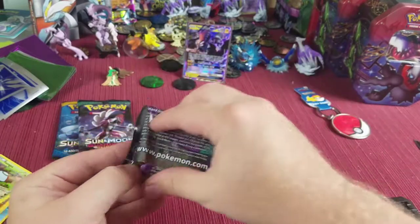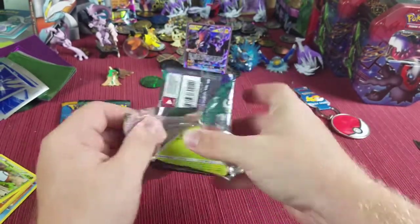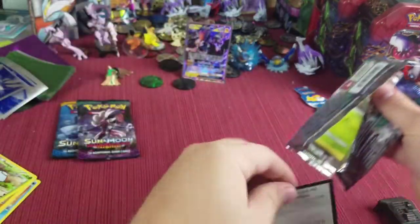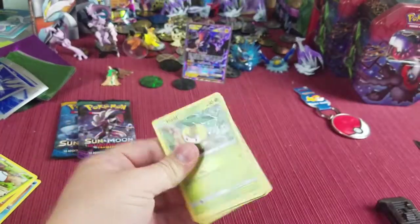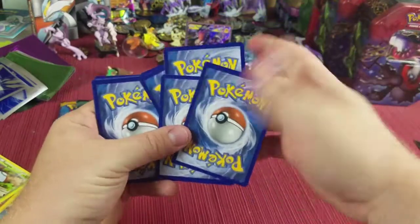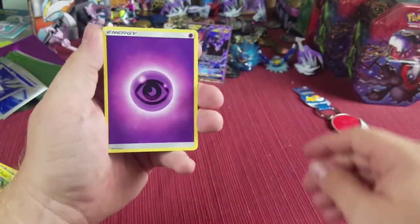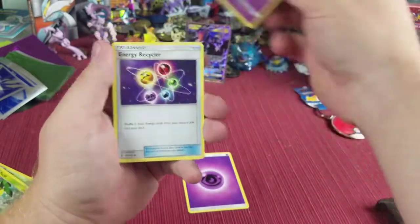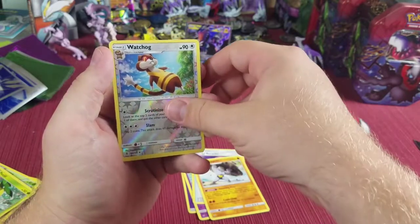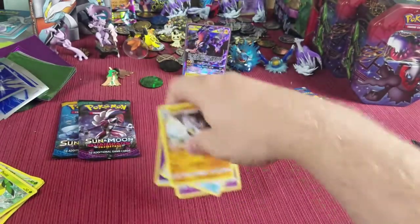Next up, Guardians Rising. Putting the codes to the side — I'll show you what we got: Energy, Slowbro, Energy Recycler, Machoke, Watchog reverse holographic, and a Gothitelle non-holographic.